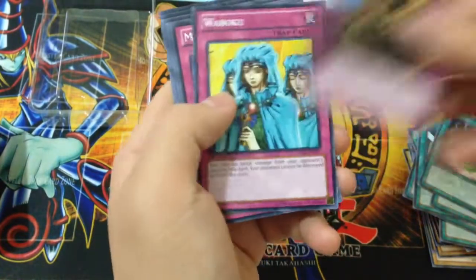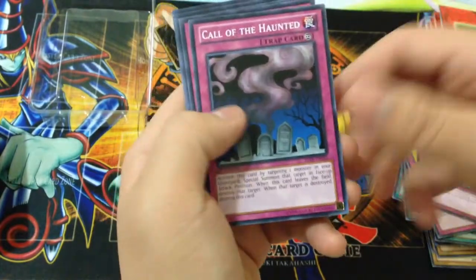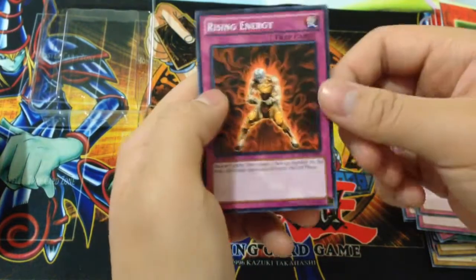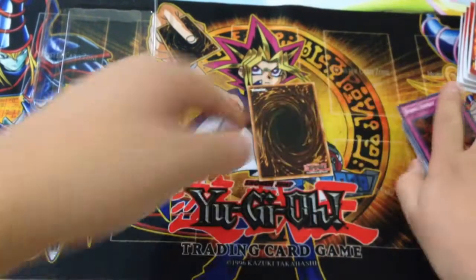Trap Hole, Waboku, Mirror Force, Spellbinding Circle, Call of the Haunted, Magic Cylinder, Miracle Restoring, Zero Gravity, and Rising Energy. So that's it for the 49 cards that are common in the deck.